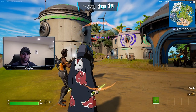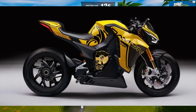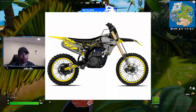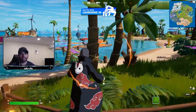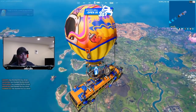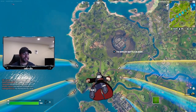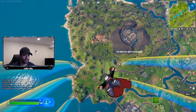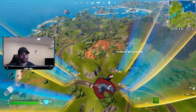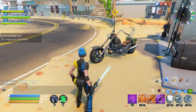It has two seats and you can boost and drift with it as well, so it's going to be very cool to use. As for what it will look like, we could see a racing motorcycle, a dirt bike, or something similar to the one from Save the World. This is confirmed to be dropping very soon, so let me know in the comments what you think the motorcycles will look like.